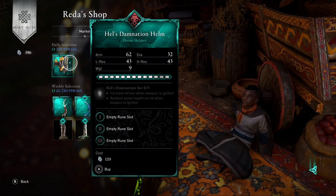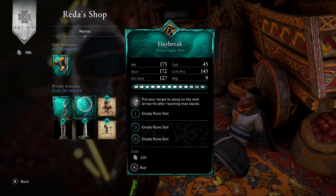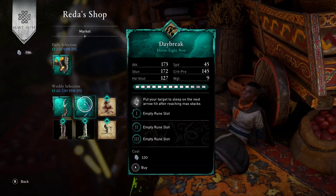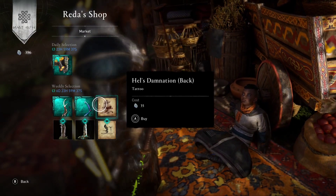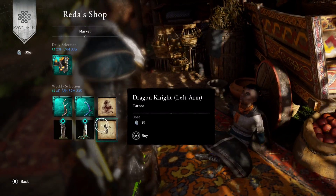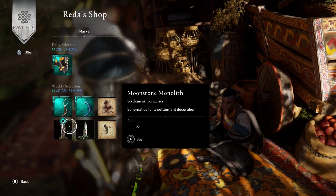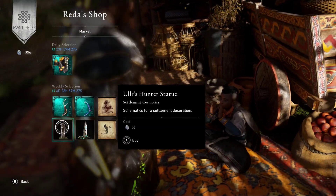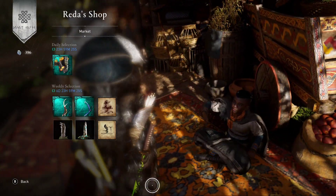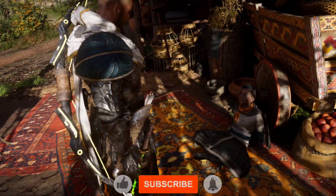Then the next item is the antler bow, then we got the day break light bow, we got the health damnation back tattoo, dragon knight left arm tattoo, moonstone monolith, and we do have the all hunters tattoo as well.